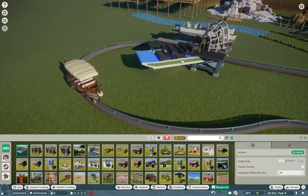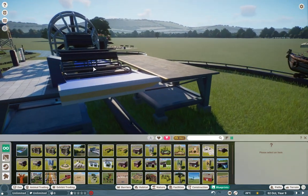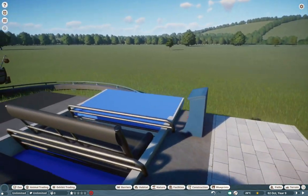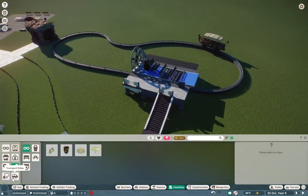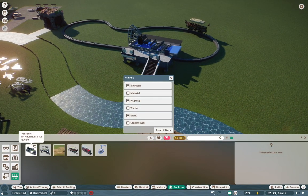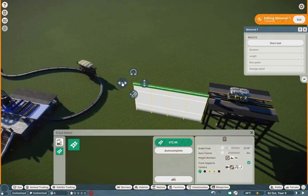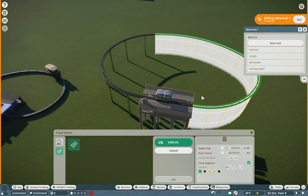An airboat would have been perfect to place down here, because it's oftentimes used in aquatic settings. It would have been a perfect addition alongside the Caiman. I have no idea why Frontier doesn't capitalize on this section. It's a little upsetting because I love having alternative ways to view zoos without needing to just walk around.